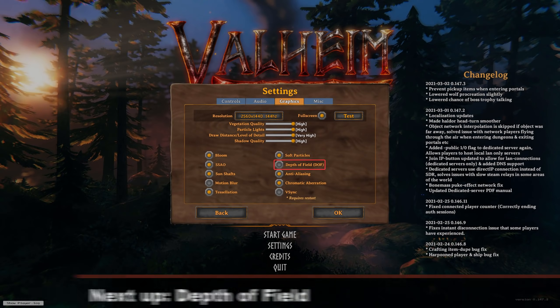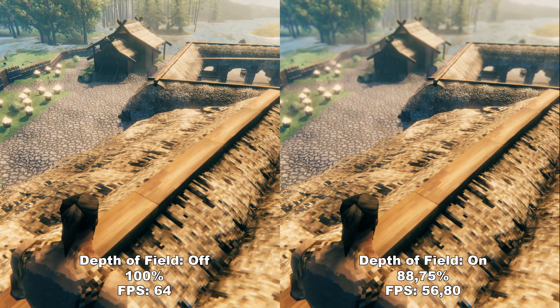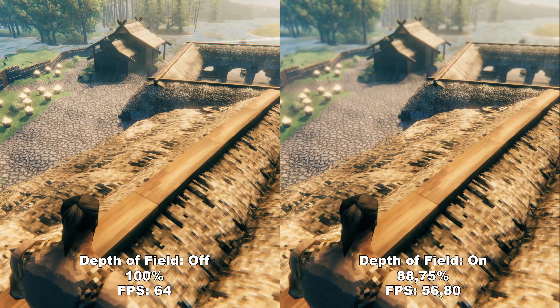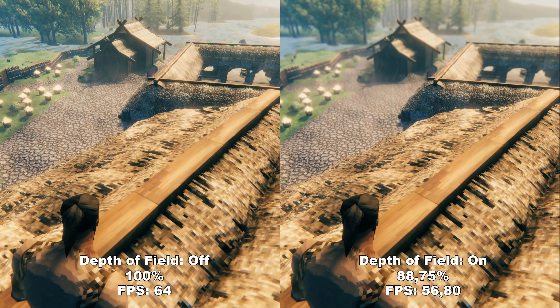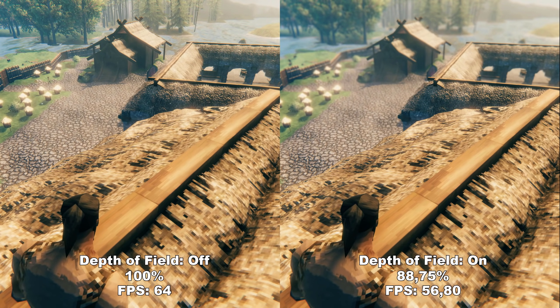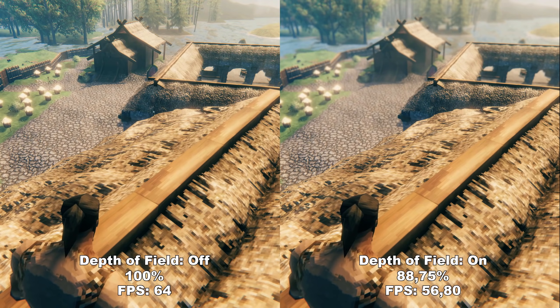Next up we have Depth of Field. Depth of Field adds a filter that applies blurriness to everything except the very thing your character is directly looking at. With it disabled, everything is completely clear. With it enabled, anything but the object directly in front of you is blurred out and tougher to look at. I would recommend turning it off and leaving it off, because you lose around 11 to 12% performance.